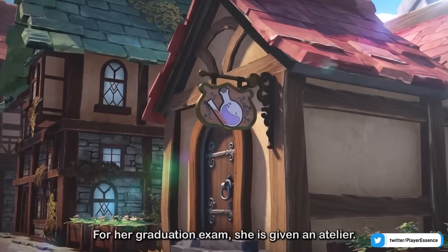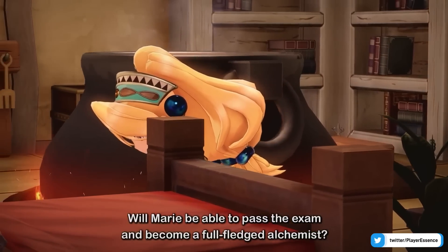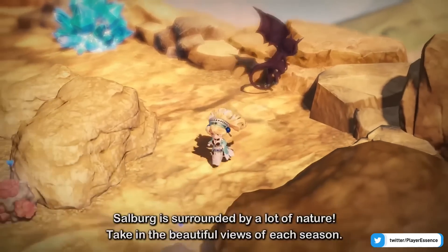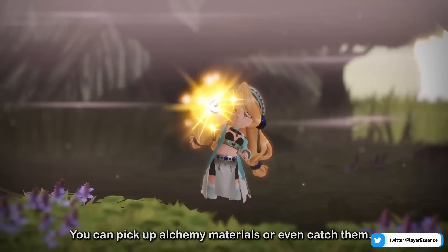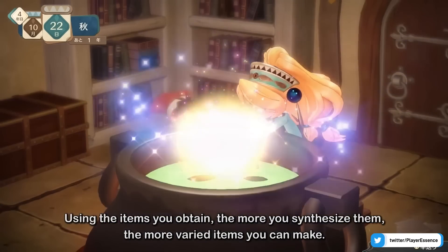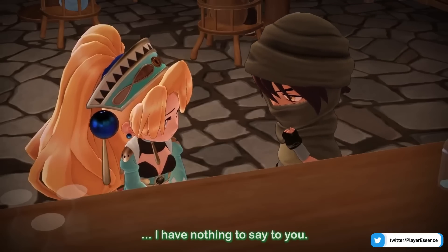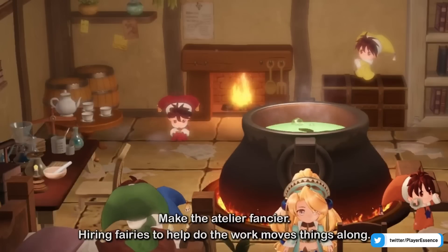Atelier Marie is the original first game of the Atelier franchise, released around 1997 on PS1, then ported to Sega Saturn, and later PC and PlayStation 2, but it never got an official Western localization — although there is a fan translation. They're finally bringing Atelier Marie to modern platforms. In the West it will only be available digitally in standard and digital deluxe editions; for physical you'll need to import via Play Asia. The remake features a chibi-style graphical upgrade.